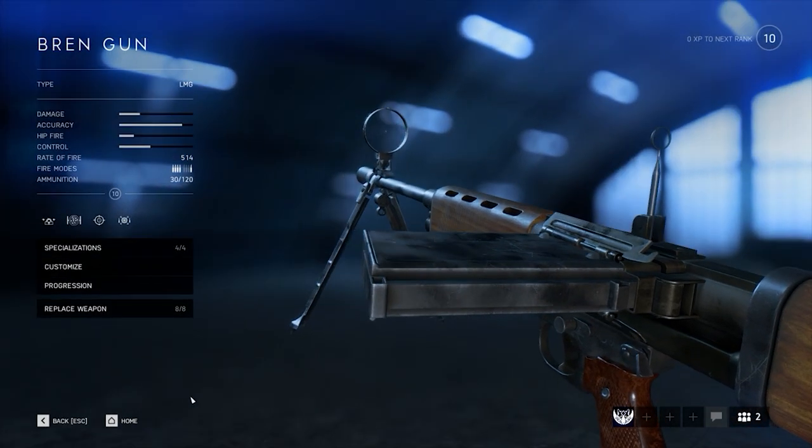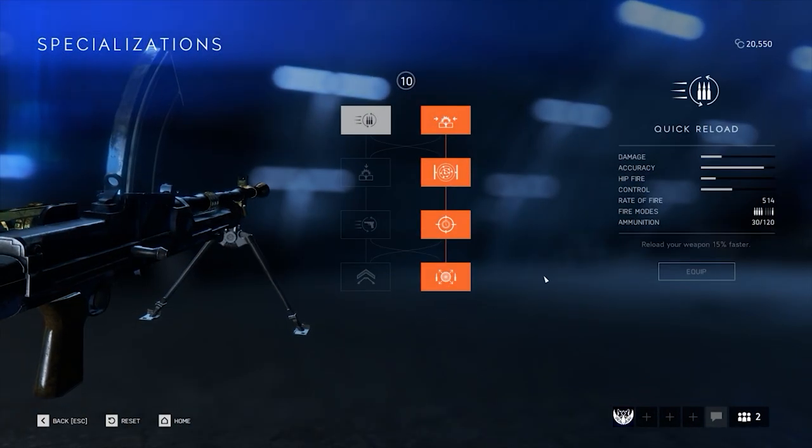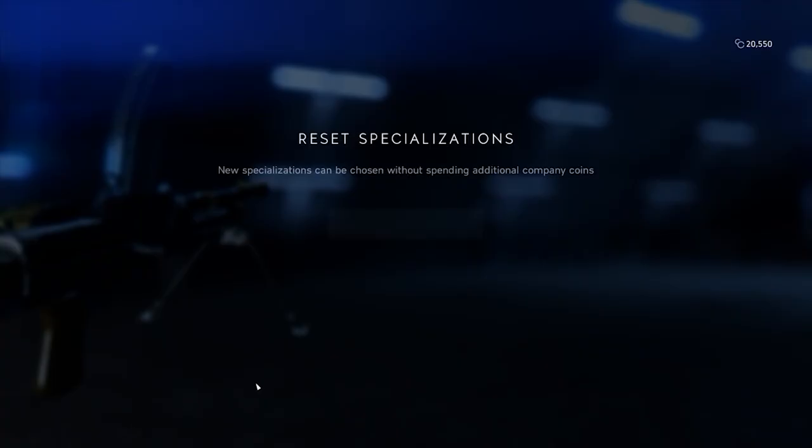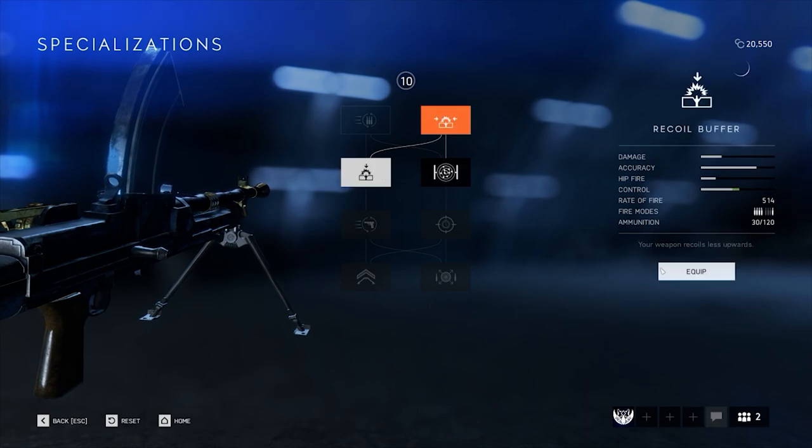But as per usual, those are only the base stats. So let's take a look at the specialization tree, which is actually pretty interesting for the Bren Gun specifically. As always, there are two types of Bren Gun setups you can specialize in. Both setups increase the control and accuracy of the gun, but focus on different playstyles.